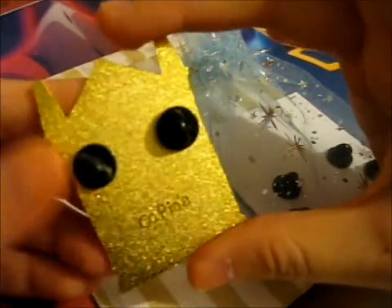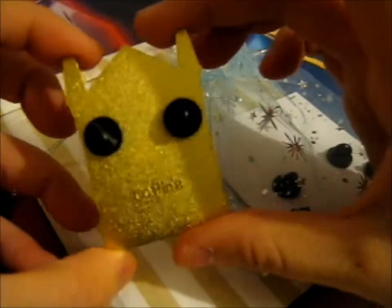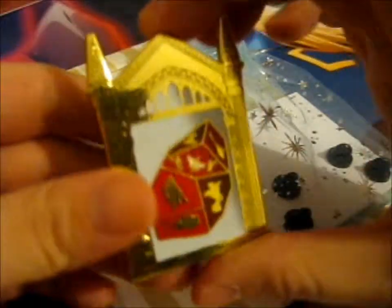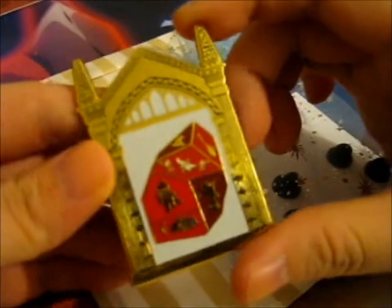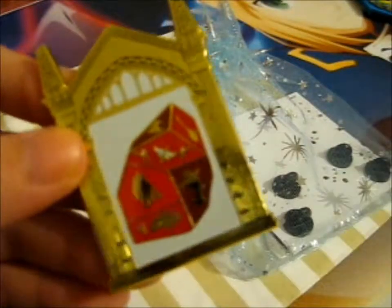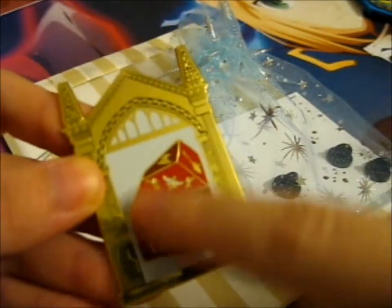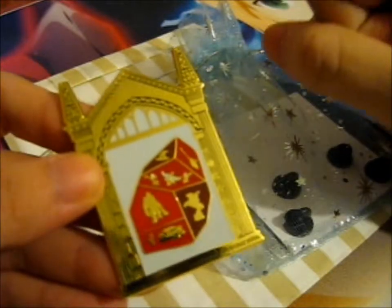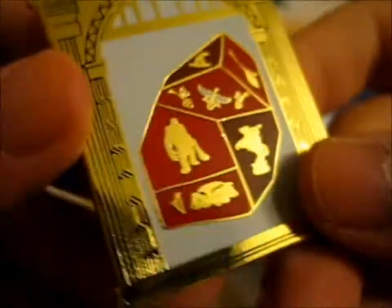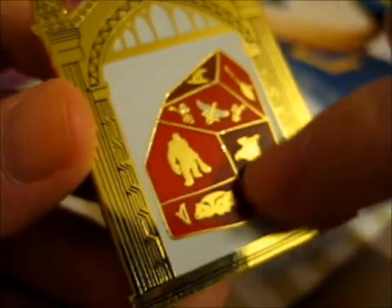So this lovely jubbly one, as you can probably see, is the shape of the Mirror of Erised. Ta-da! Very shiny — Mirror of Erised with the Philosopher's Stone in the middle there. What's cool about this one is that it has all the tasks inside.